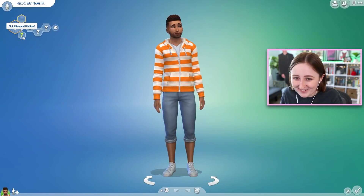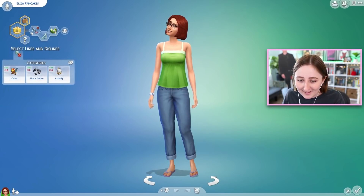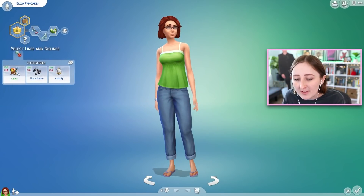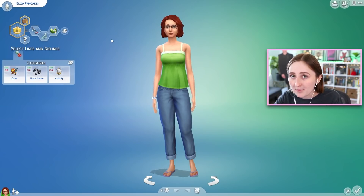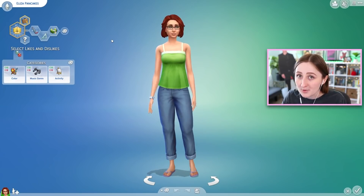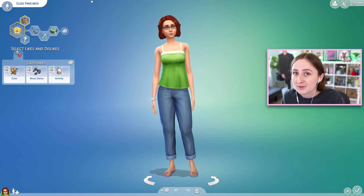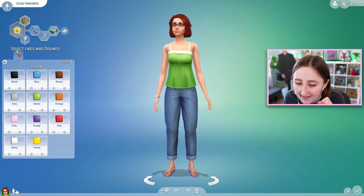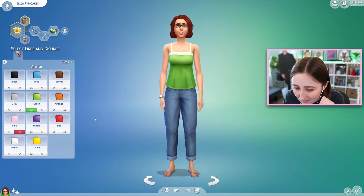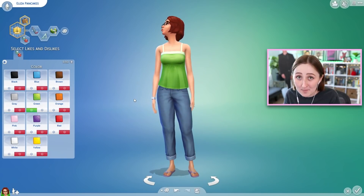Look! Okay — likes and dislikes. They said in the livestream they're giving us three categories for starters in the base game, and then they're adding another one — favorite style — with the new pack, which I believe means they'll probably add more categories in the future with other packs. You can pick up to 20 likes and dislikes, so you could set like, I love green, I hate pink, I hate orange, I hate red — what if she hates every color except for green?